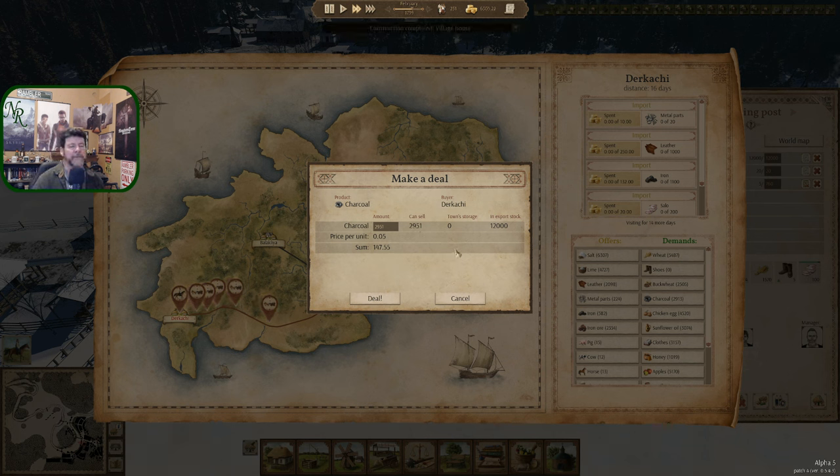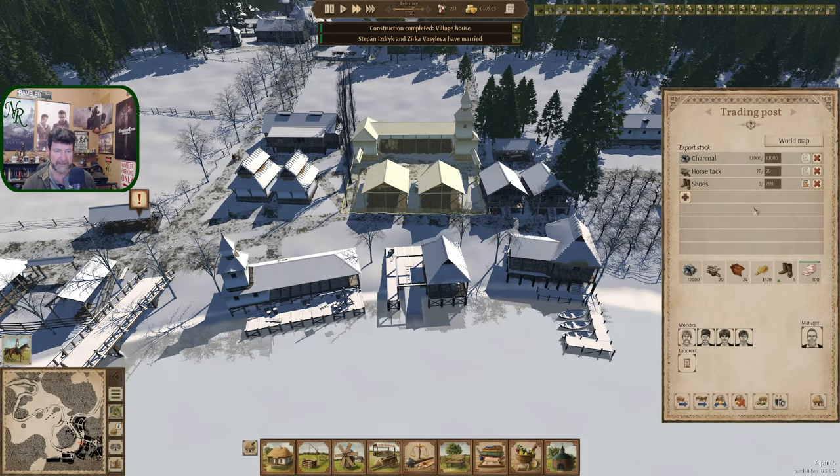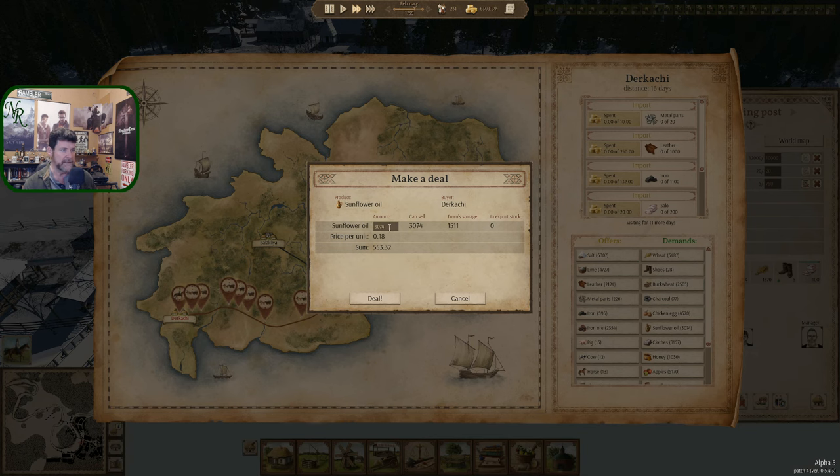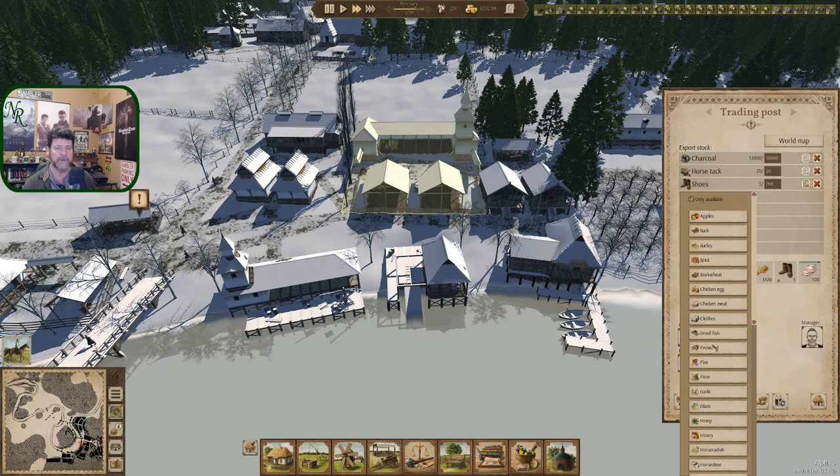Town storage is zero right now. Let's deal that one but take you down to 10,000, so you're only replacing two. I saw 600 just went in — we'll check that out. With 11 days left, let's sell 1,000 sunflower oil. Deal.